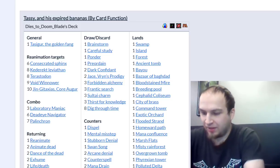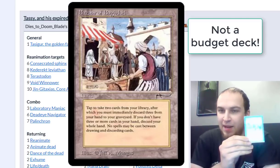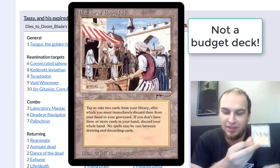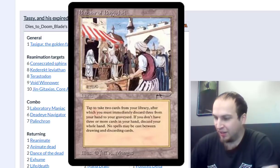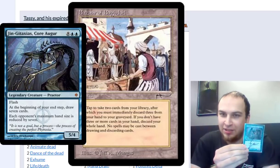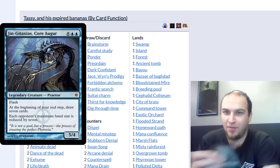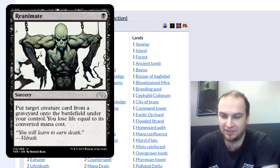Absolutely the number 1 best card in the deck is Bazaar of Baghdad. It's a draw 2, discard 3 on a land, so you can abuse it over and over, and it allows you to put broken reanimation targets like Griselbrand in the yard and then reanimate him, and now your opponents don't have a hand and you can win pretty easily.